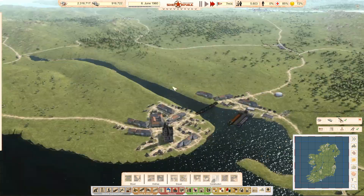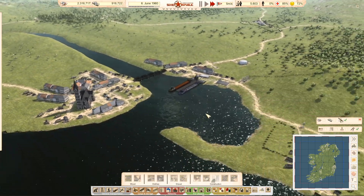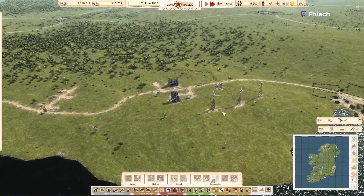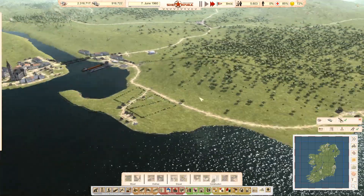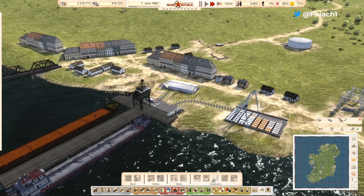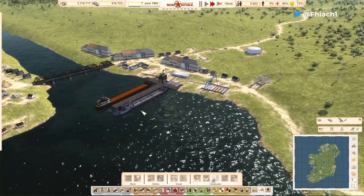I suppose we're going to need water and electricity first. We have basic electricity. We have to get that up and running to get the ports working so that we can actually bring in our resources and have it functional.